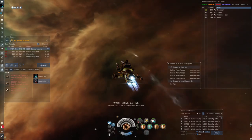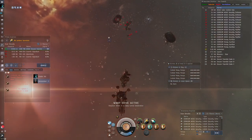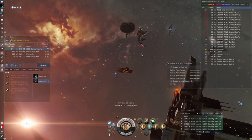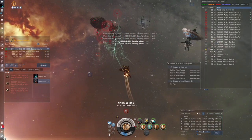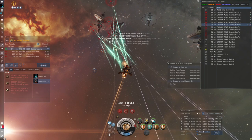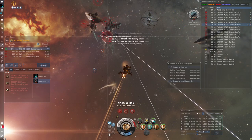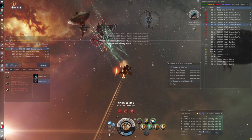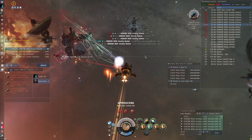On warp-in you will be presented with an Aegis fleet protecting the Aegis Gate Control Hub — that is a data hack you will have to perform. In order to do so, you will need to remove the battleship first, because it jams, which is obviously very annoying when you try to lock other things. Kinetic damage works best against it. In the first room the damage and tank seems to consistently be EM and thermal, unless the heavy gun emplacements are active, which is the case if you have a negative Edencom standing — in that case I highly suggest you do not run the site.